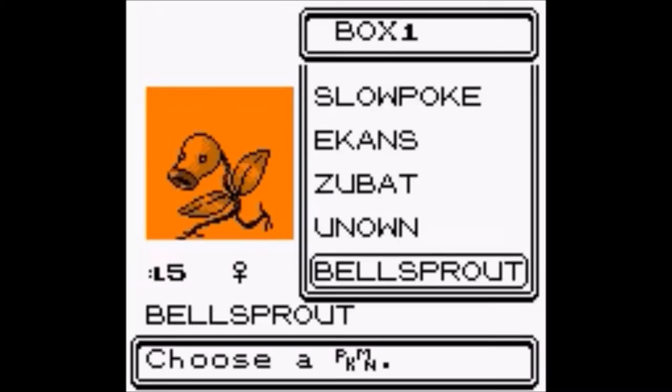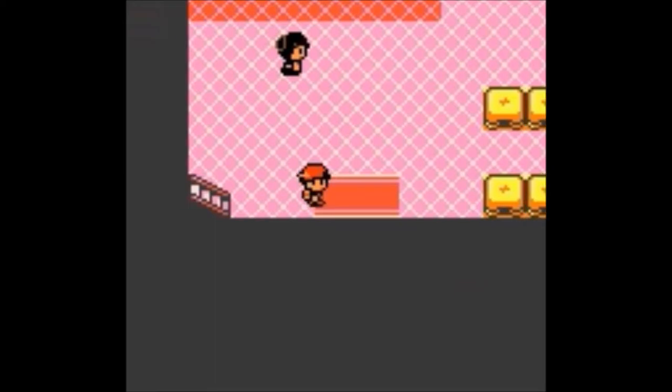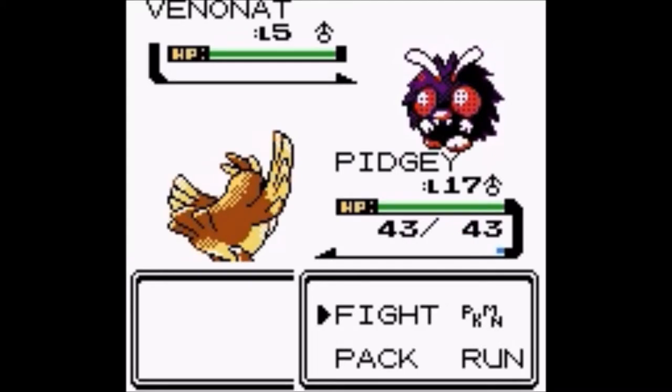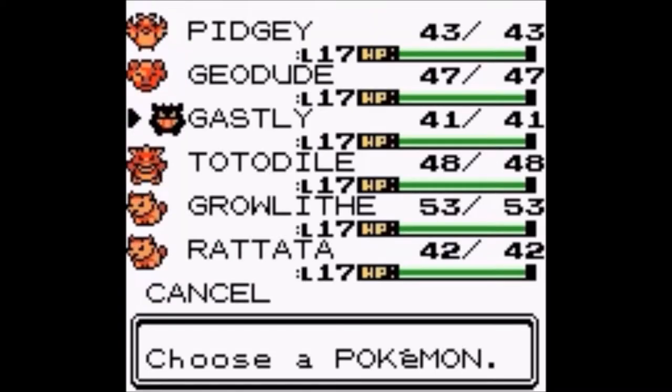Let's go withdraw and get Rattata back. Go back into Ilex Forest and run away from that encounter. Of course those people are pretty much now gone.